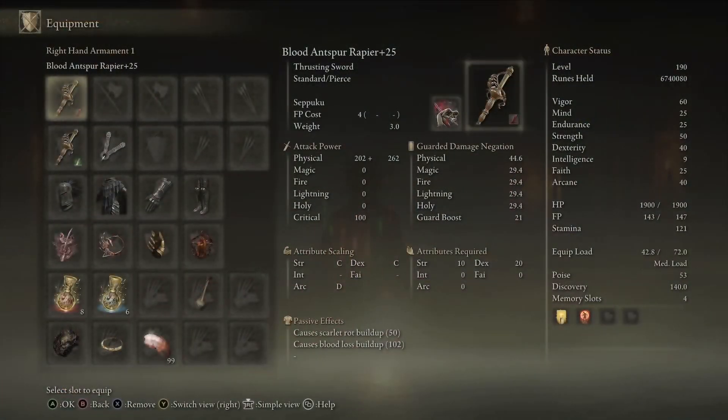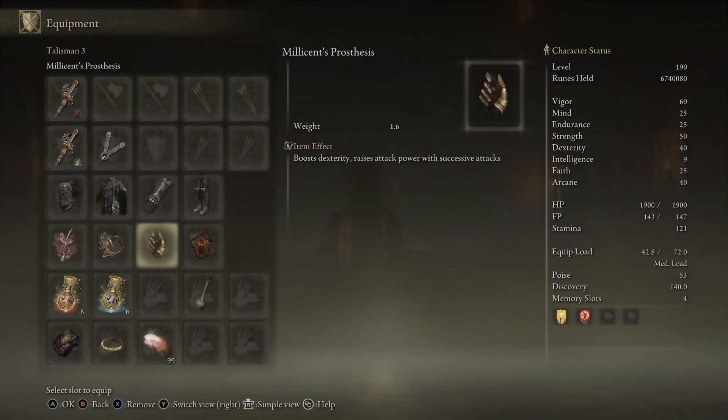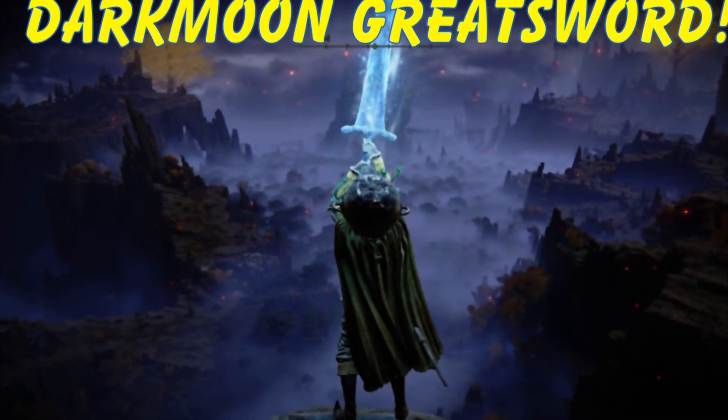For equipment, we have two Antspur Rapiers — one with Seppuku on it and one with Poison Moth Flight. They have innate Rot on them as well. Any seal will do. Knight's Cavalry set, Rotten Winged Sword Insignia, Millicent's Prosthesis, Kindred of Rot's Exaltation, Lord of Blood's Exaltation, and the Thorny tier — with the Faith tier for buffs. This was done on a level 190-200 character. For stats, go heavily into Strength or Dexterity — it's very much a quality weapon. In the video description below, you can actually switch this to the Marais Executioner's Sword with these same exact stats and use two entirely different builds, which is awesome.